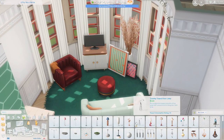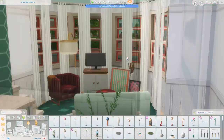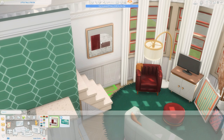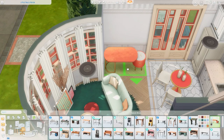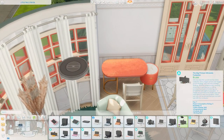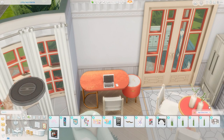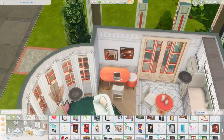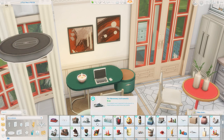I also decided I wanted some leaning artwork, but of course it's not actually leaning against the wall because the wall is curved, so I put a plant behind it to make it look like it was leaning on the plant. I added a beautiful lamp from the Décor to the Max kit — it really fits the style — and got a little painting up on the wall as well. Really leaning into deep greens and a maroon color in the living space. I actually had enough space to put a desk over here too, with a laptop, books, a candle, and some paintings above.